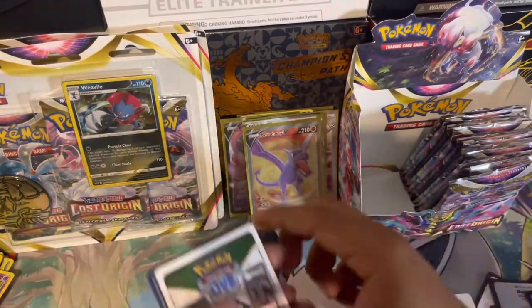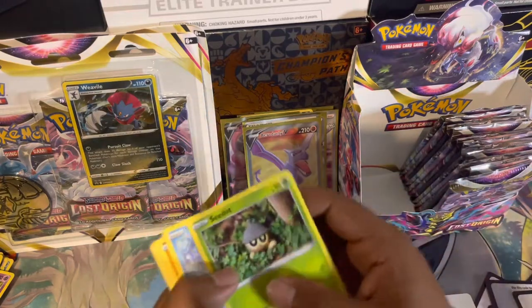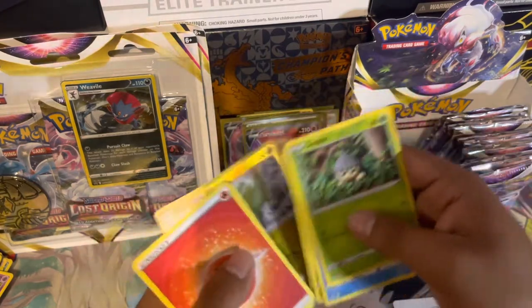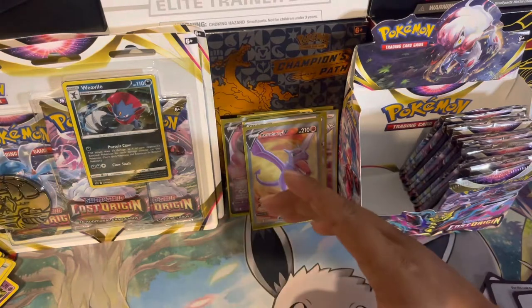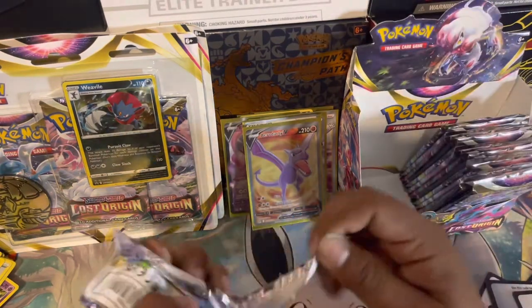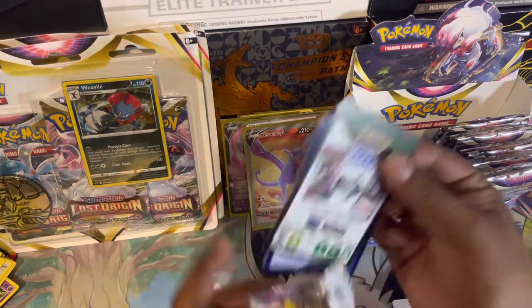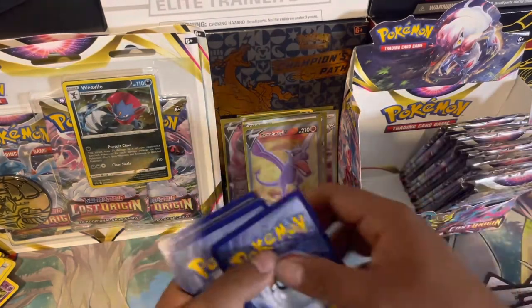No banger in this pack — white border. Cedot, Horsea, Meditite, Shellos, Meinfoo, electric, and Rhyperior non-holographic — nothing there. It's going to be hard to top that Aerodactyl. I'm not sure of its value but full arts are still doing really well.